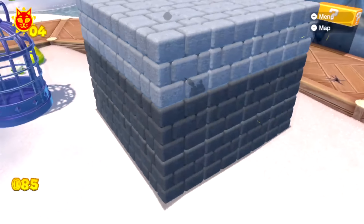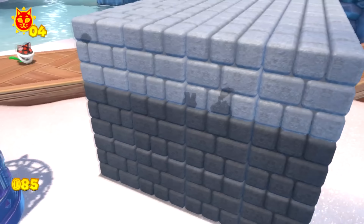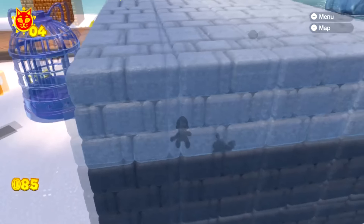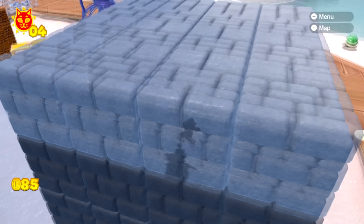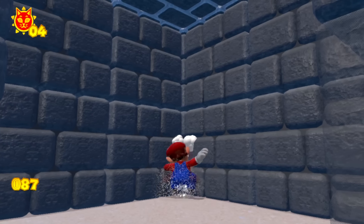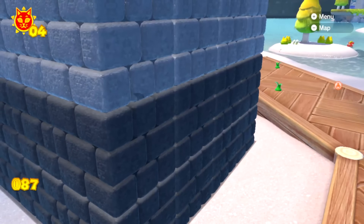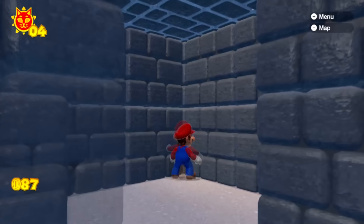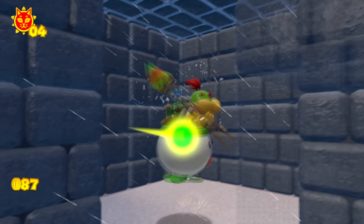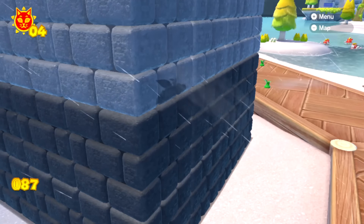Heading to the third prison, we are now in a prison of hard blocks. Mario can't jump out, can't break these blocks at regular size, and rolling into them doesn't work either. If you do dives at a specific angle into a corner and mash the buttons, you can do repeated dives because you quickly recover — a great way to pass the time while waiting for the Bowser phase.